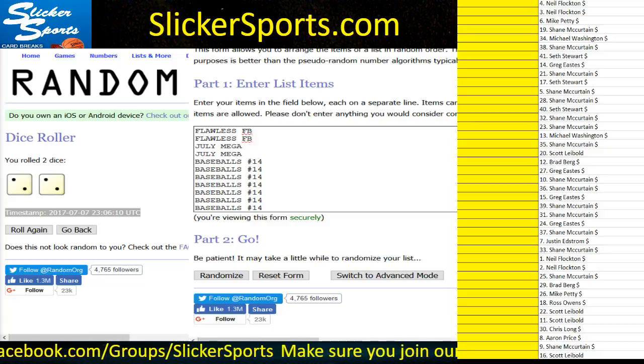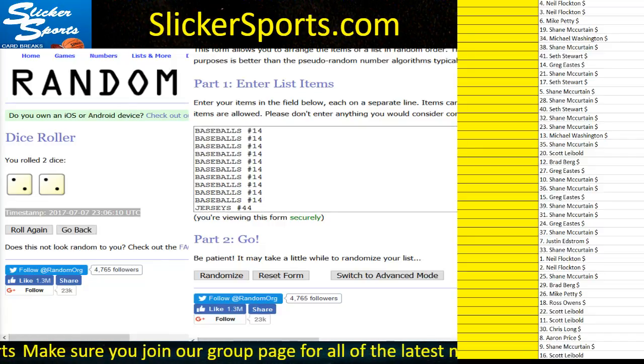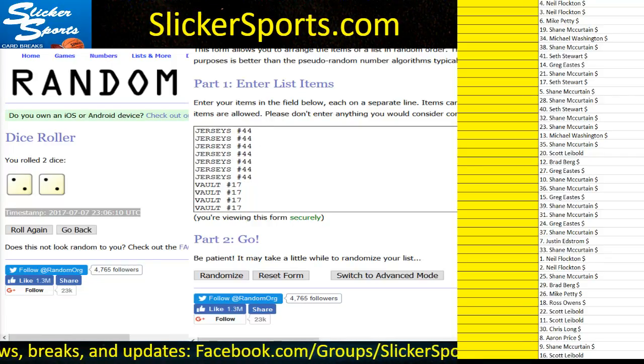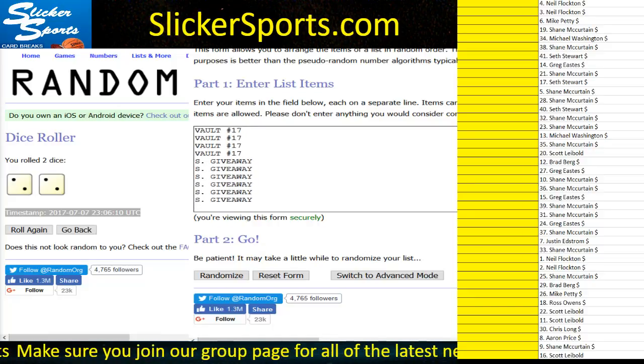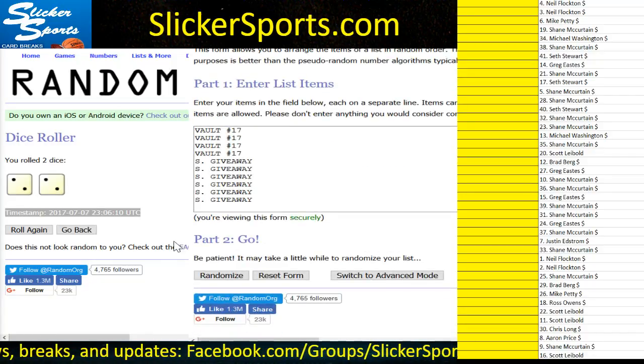We have the two July Mega spots, then the baseballs — let me make sure there are 12 of those spots — and then spots in the autograph jerseys break number 44, which are nine spots, leaving only 10 left to break. Then we have the Vault 17 — these are the first 10 out of the 32 spots — and then we have six spots going to our summer giveaway.